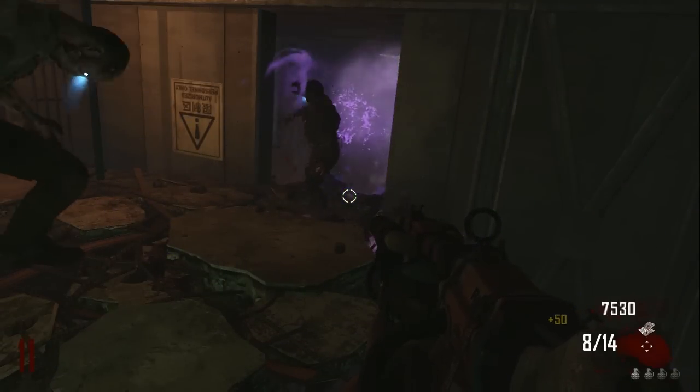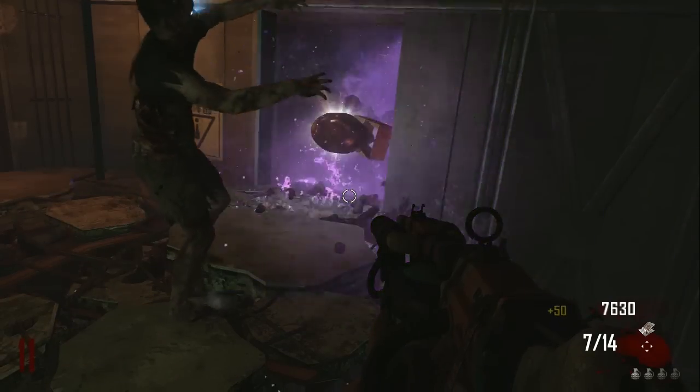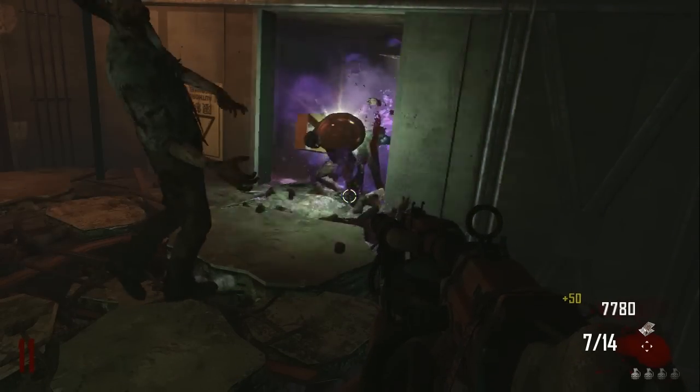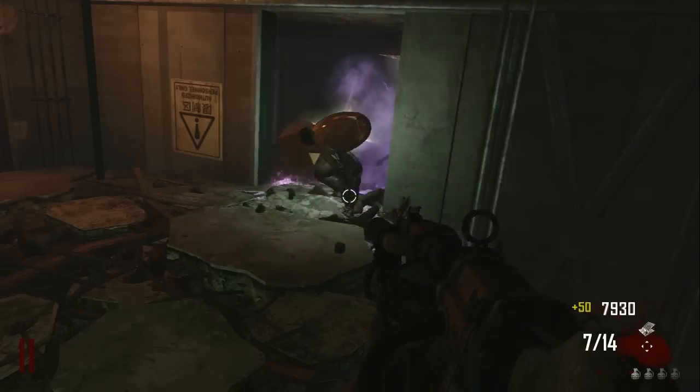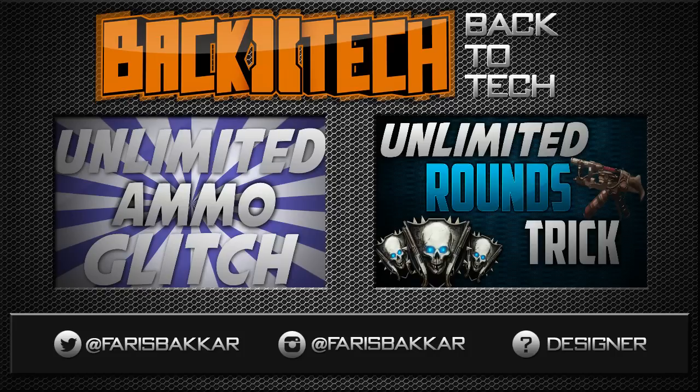It's very easy. Zombies should start walking to that room — you shoot them with one Sliquifier bullet and it'll just have a continuous chain reaction. You'll kill them and you can grab power ups. Some zombies might go to the right side and fall down — just shoot them and you'll be fine. For minion zombies, just kill them with your Trample Steam.